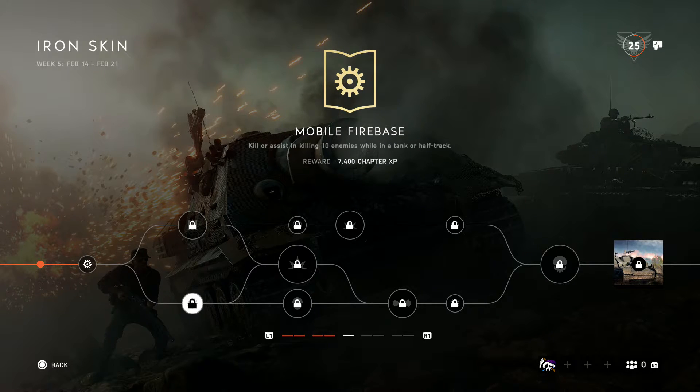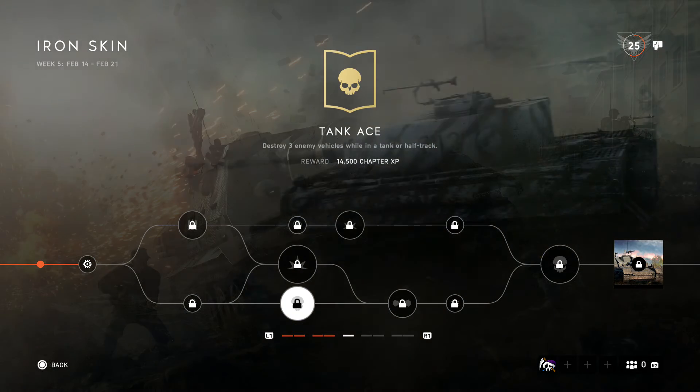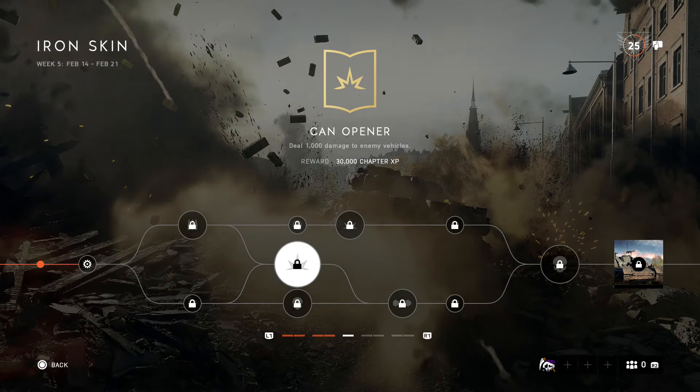Next, kill or assist in killing 10 enemies while in a tank or half-track. That shouldn't be too difficult if you get on a good tank and just get 10 enemies. Even for assists, all you have to do is get one bullet into them and hopefully they die, so you'll get that one pretty easy.